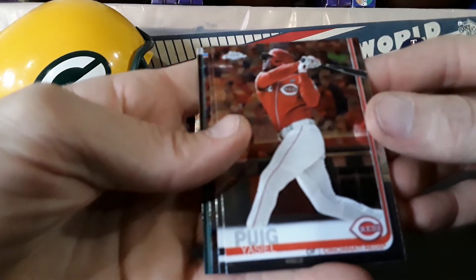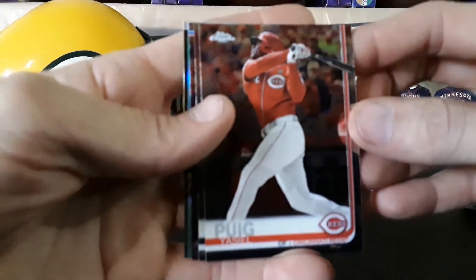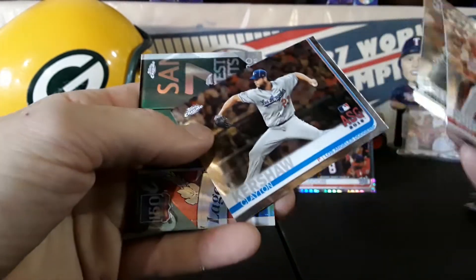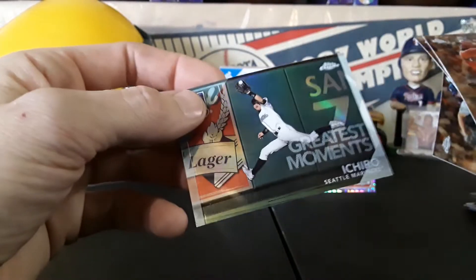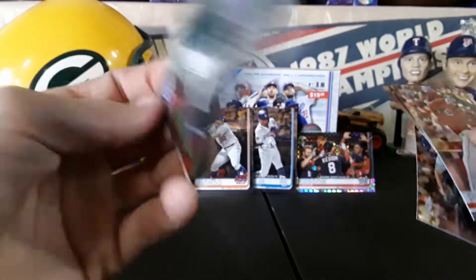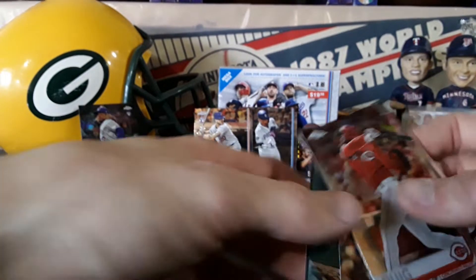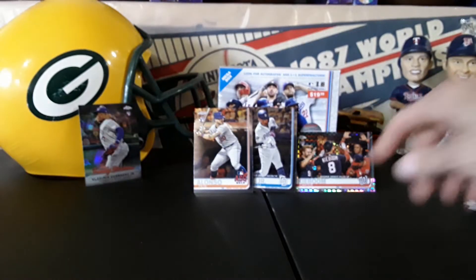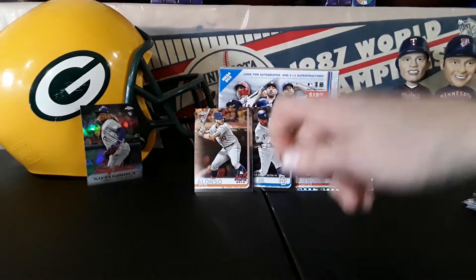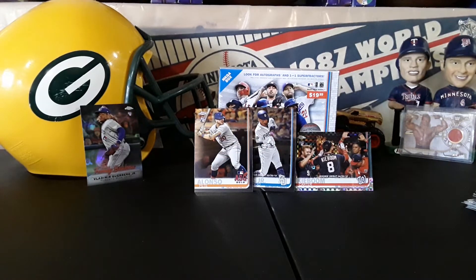Yasiel Puig starts out and my camera is struggling. Mitch Keller rookie, Clayton Kershaw and Ichiro greatest moments — that's a cool card right there. So not too bad, we got the Carter Kaboom numbered, Tatis, Alonso, Vladdy — can't complain about that one.